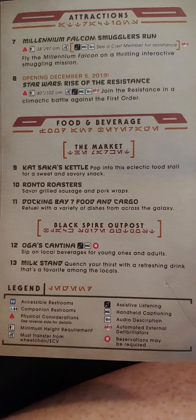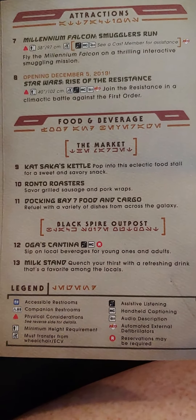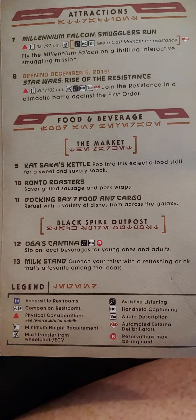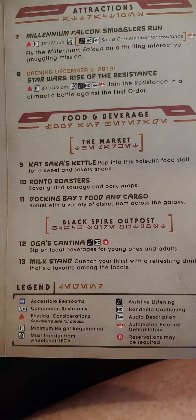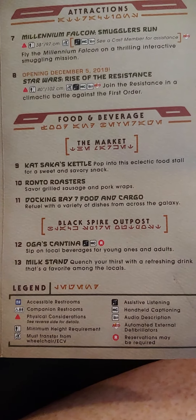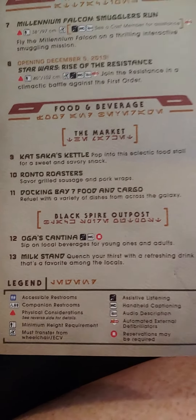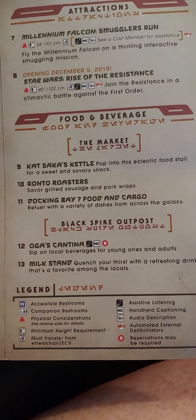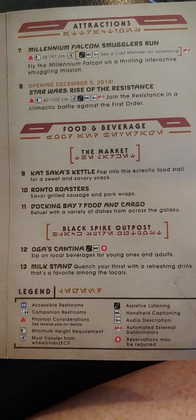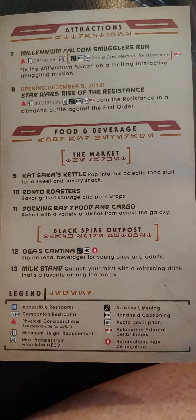You've got your food and beverage at the market. Check out Ronto's Roasters and Docking Bay 7 Food and Cargo, Oga's Cantina, and your milk stands. So come with us, and away we go.